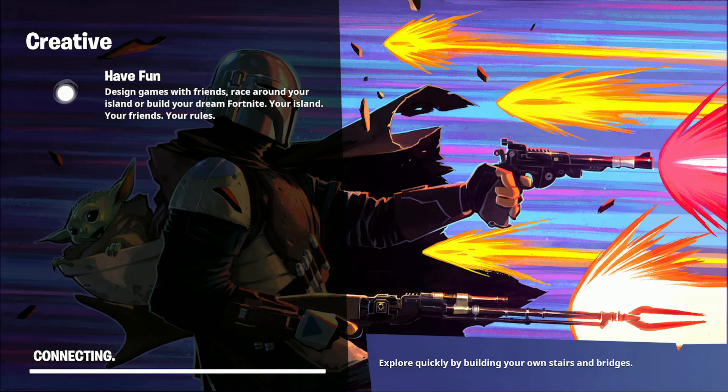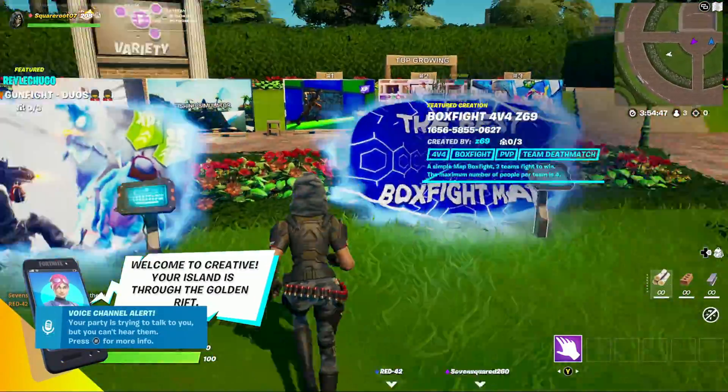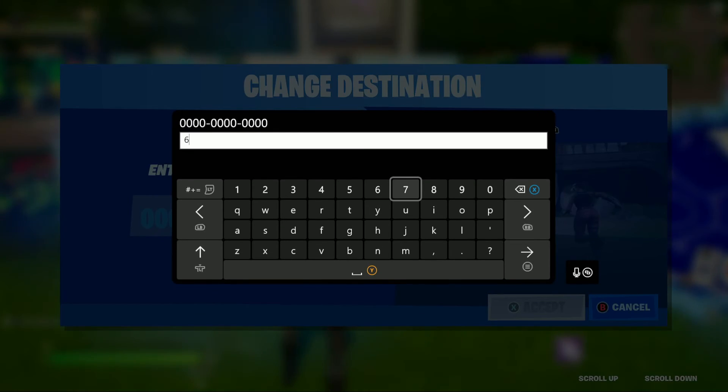Once we get to the island, what we're going to want to do is find a station to load the map on. I go to the left and select this station here — any station will work. There are some exceptions depending on the server, but for the most part they should all work. The code we want to use is 6774-644-62380.